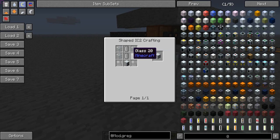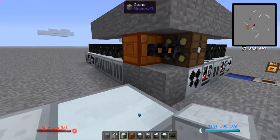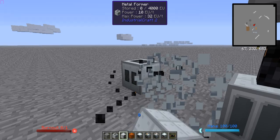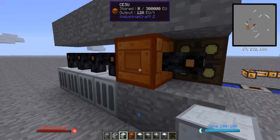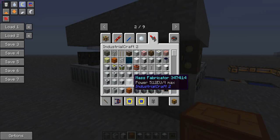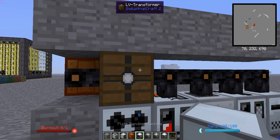You're going to want to make at least two geothermal generators to start, then expand later once you've got more facilities up, to avoid wasting resources. Your mid-game power setup should look something like four geothermal generators feeding into a CESU. You can look up the CESU crafting recipe and pause the video if it's too fast. An LV transformer is also pretty easy to make.